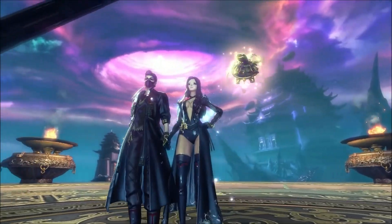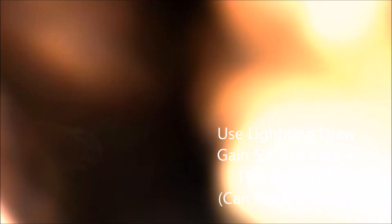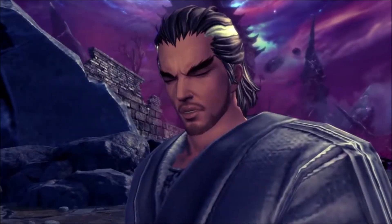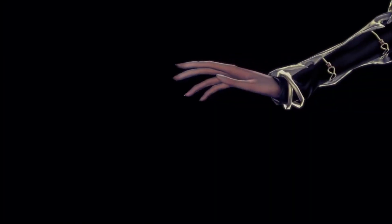The Blade Dancer got a passive where whenever they use Lightning Draw, they get a crit rate increased by 5 and critical damage increased by 15 for six seconds, and it can stack up to two times.